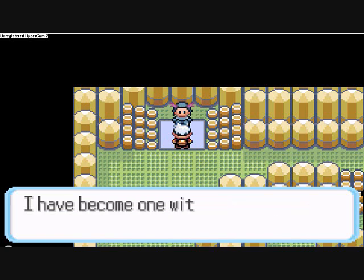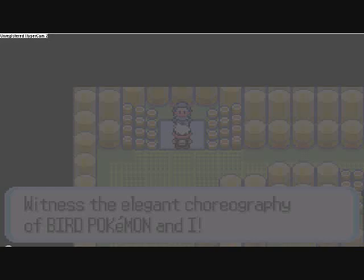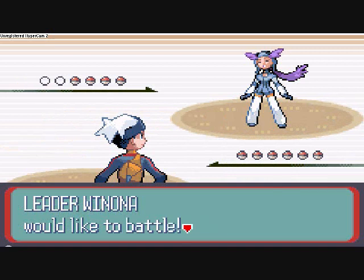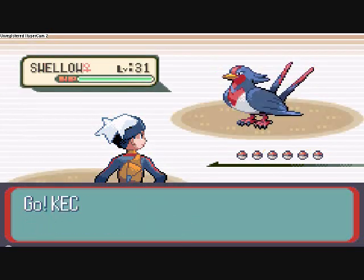Alright, here's the Gym Leader. And here come the Bird Pokemon. The Gym Leader has a Skarmory, an Altaria, a Pelipper, and I believe also Swellow.